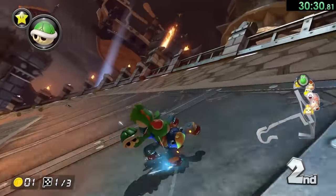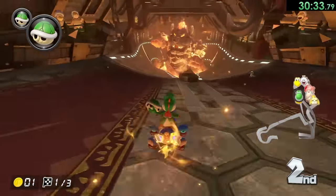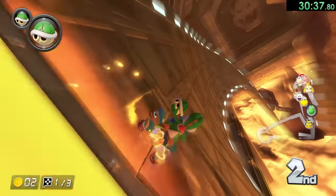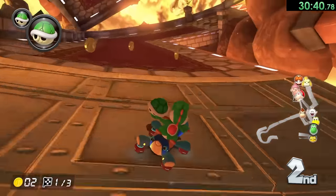Now we are on to Bowser's Castle. Right away we got hit by a couple of things, but that's okay. There are a lot of different things that can hit you here. I took the wrong path by going over to the left — at least we didn't get hit by his fist. That is okay.